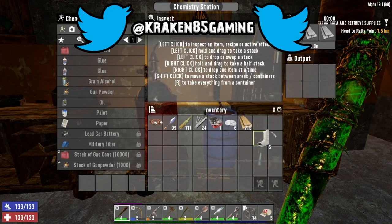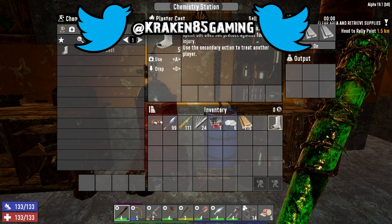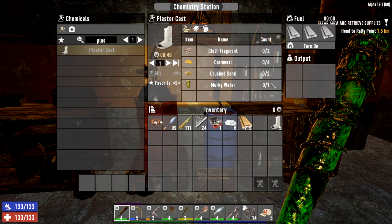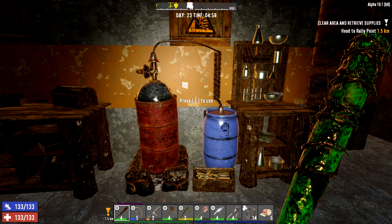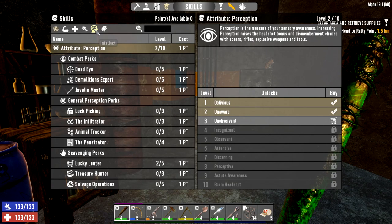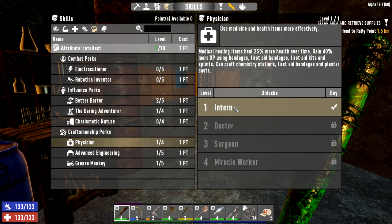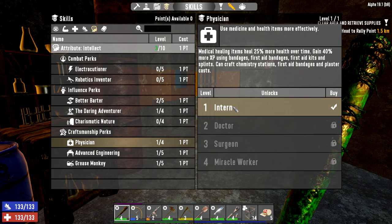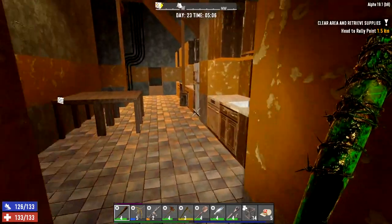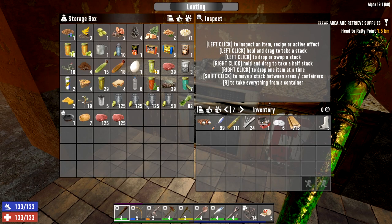We've got our plaster cast made up. Let me quickly show you the recipe in case you missed it in the last episode - really easy to make. I had no idea I had this unlocked. It could have been because we had unlocked Physician, which gives us first aid bandages, first aid kits, splints, and plaster casts. Quite worth putting a point into Physician. Kraken does not break his legs, but sometimes forces are out of my control.